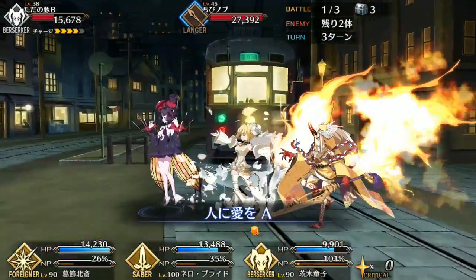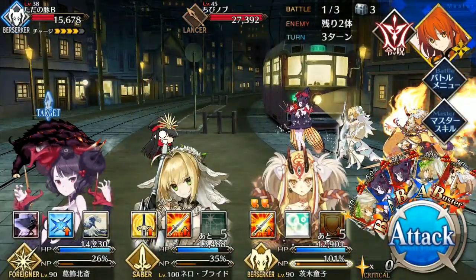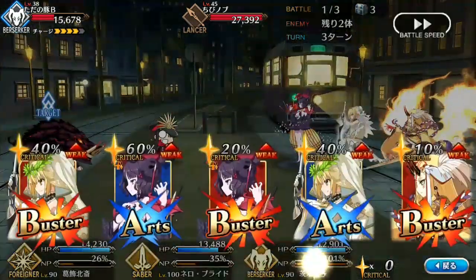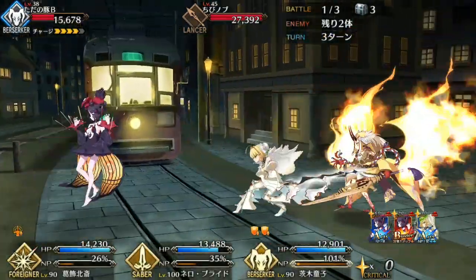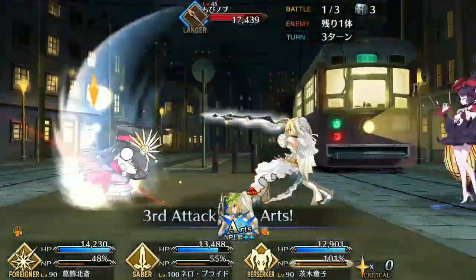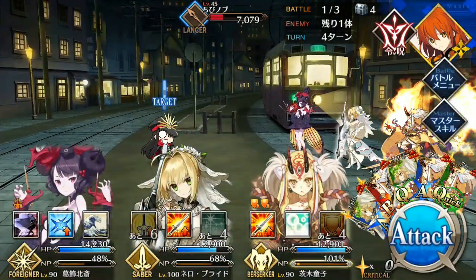Demonic Magic is her go-to offensive skill as it buffs her noble phantasm and attack considerably. Note that the 20% attack buff applies to the entire party, essentially making this skill a rank A charisma with an added 30% noble phantasm buff on a short cooldown. And because Ibaraki's noble phantasm gain is so strong, it's very possible to get two noble phantasms off with this buff active, provided you get lucky with your cards.